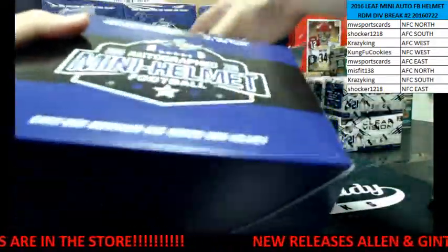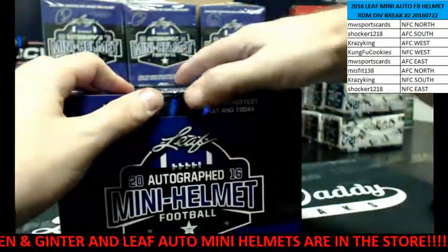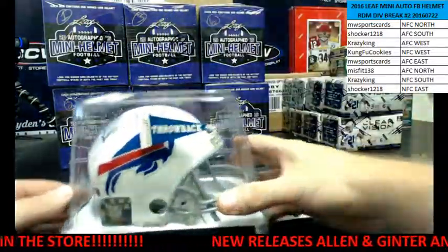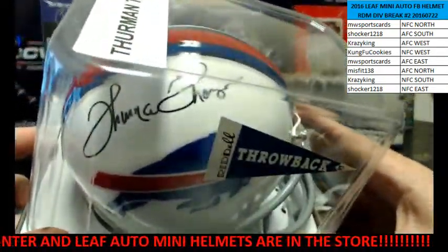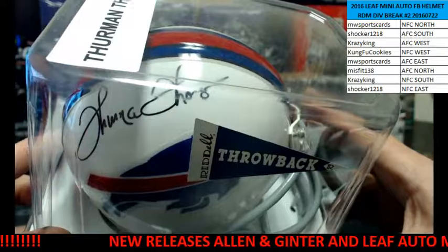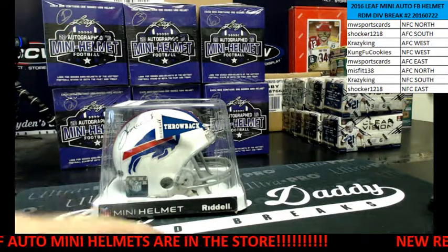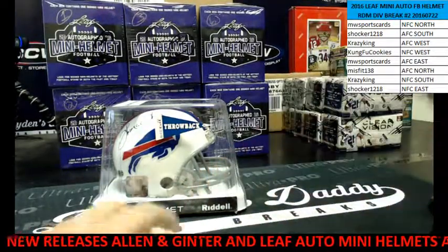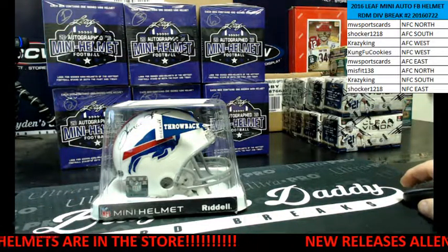Someone in the room is going to be upset and making offers. This one's going to the AFC East — that is a throwback Bills helmet, Leaf authenticated. Thurman Thomas. AFC East is Michael Wilson. Very nice hit. Alright, let me shut this video off. We'll see you next time. Bye.